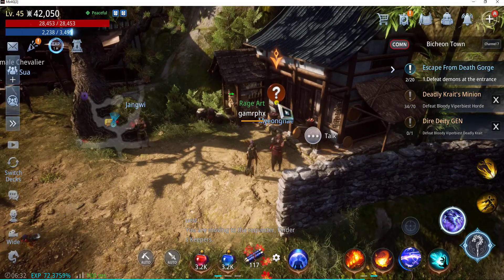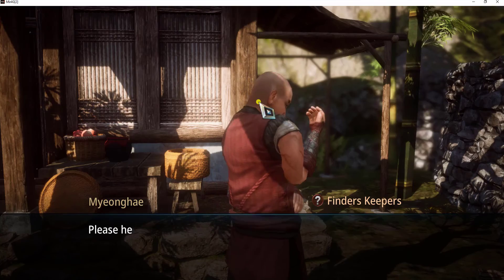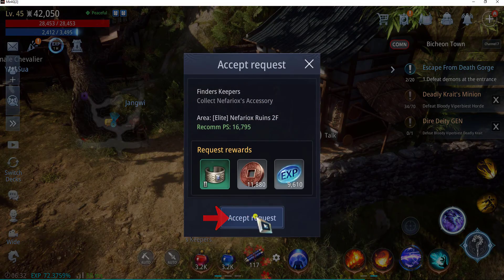Okay, it's this character over here, and let's click on the question mark and click on Accept Request.